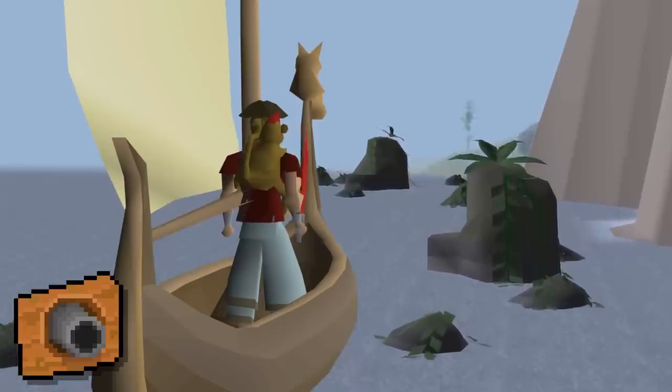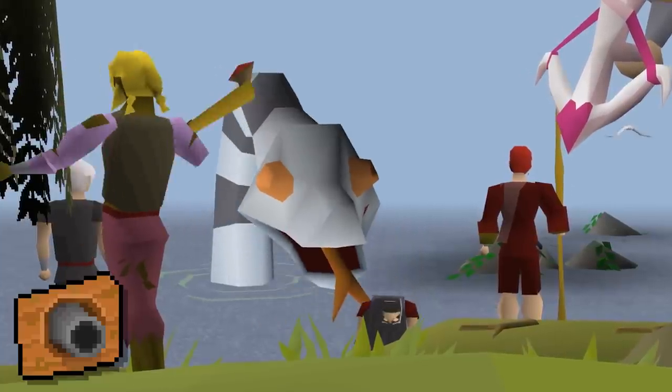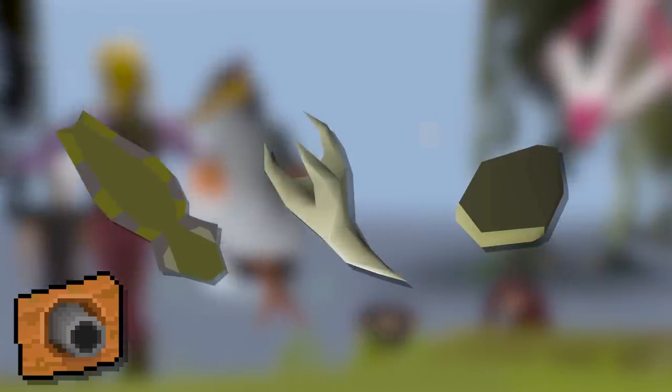Naval combat will come with the broadest array of rewards depending on the monster you're killing, similar to traditional combat. Pirate ships will drop loot that can quickly be turned to gold, alongside higher weapon facility tiers, while sea monsters drop more natural resources like hides, fangs, and scales for better ship upgrades, weapons, and armor.